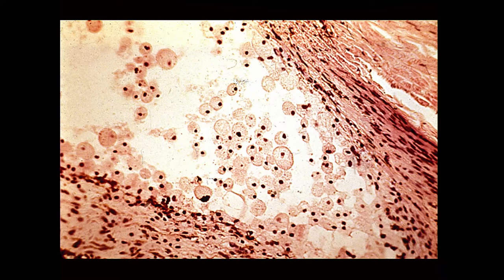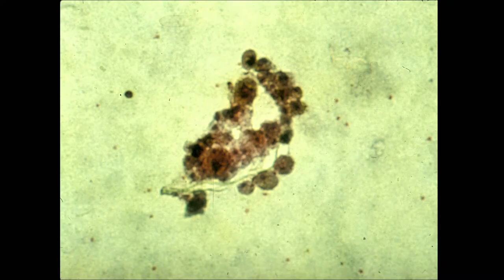You don't see phacolytic glaucoma very often in developed settings, but occasionally in rural or developing world contexts. This aspirate from the anterior chamber shows macrophages stuffed with protein — those engorged macrophages along with free protein clog up the trabecular meshwork.